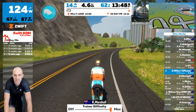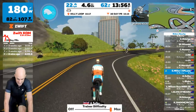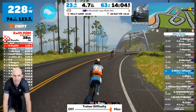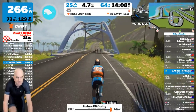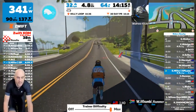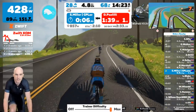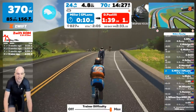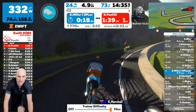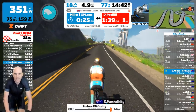The trainer difficulty is set to max. Coming around over the bridge - I have to commit to 350 watts from start to finish. I'm also running the Kickr Climb on the front. Let's see how we go. Current KOM is a minute 39. Someone's gone very fast up there. Here we go - ramping up, trying to hold 350. Up goes the climb. A little bit too much - backing it off.